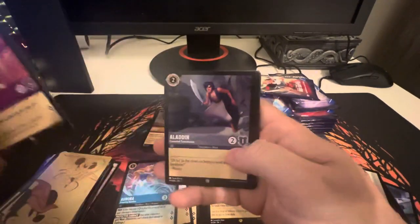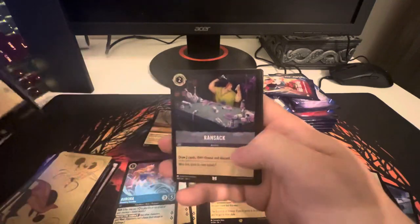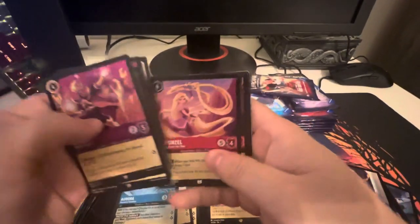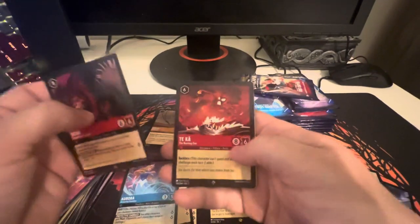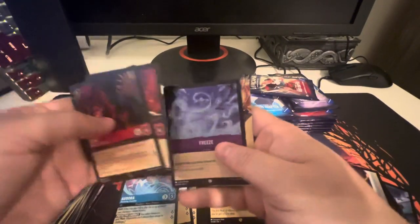Pack 6. Duke of Weaselton, Maleficent, Aladdin, Minnie Mouse, Aladdin, LeFou, Ransack, Rapunzel, we got Scar, with Tamatoa, and Freeze as the foil.